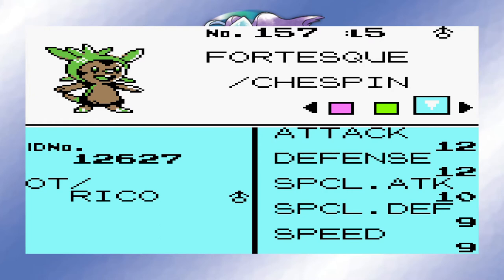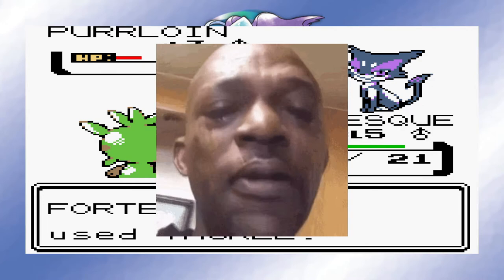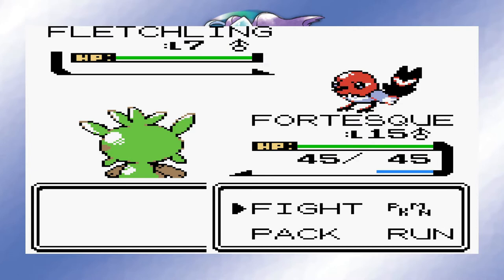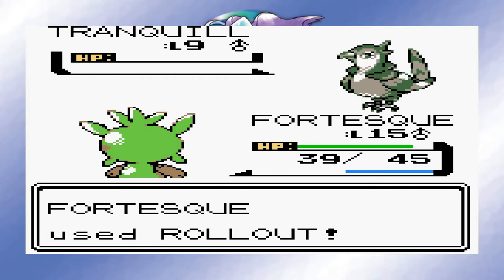The very first wild encounter I got was a shiny Purrloin! I died a little bit inside though, as you don't have any Pokeballs at this point in the game, so I had to kill it. We also won the first rival battle without any major difficulty, as per usual. You would think that a Grass type starter would have a hard time in a flying gym, but Falkner only seemed to want to use weak normal moves against us. We also had Rollout by this point, which is super effective and doubles in power every turn, so we rolled right over him.